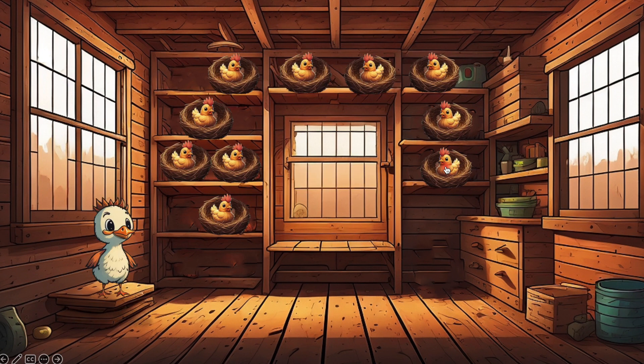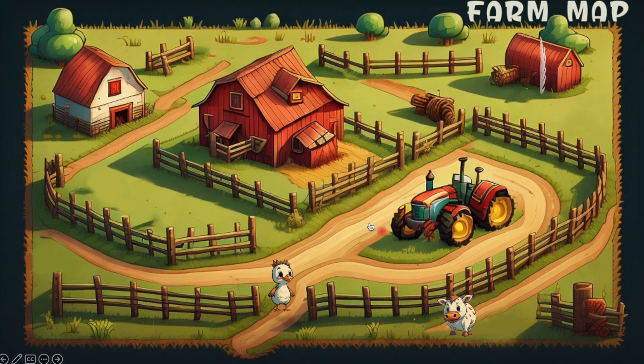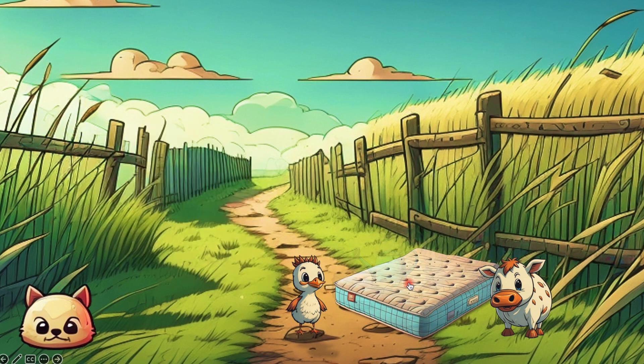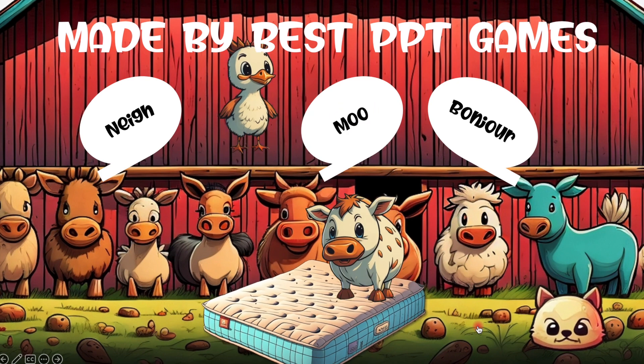Press on a feather. Here you are in a hen house, and similar idea — you press on a chicken. There's nothing behind some of them. Be careful of the rooster. And when you press on the correct one, press on a feather. When you're done, you press on Moorice. Here is the mattress — the only thing is we need to clean it. Now you need to press on the mattress, and then you press on the cat. And this is the end of the game.